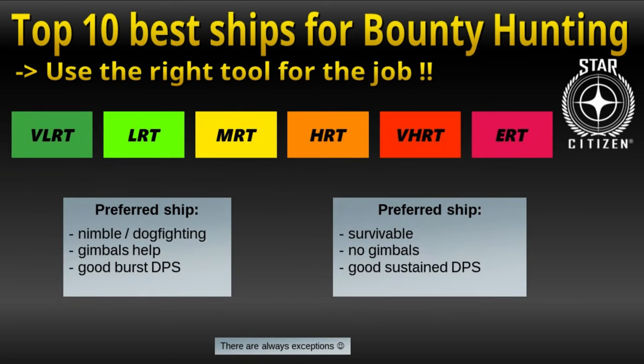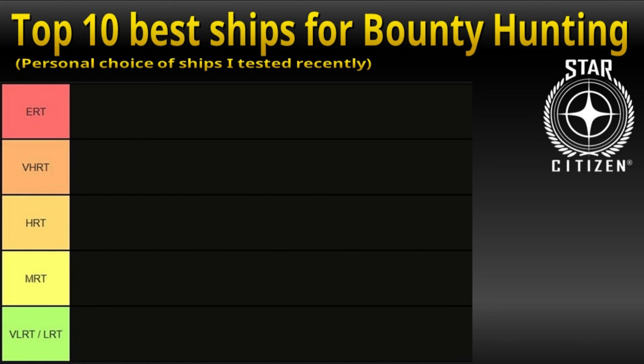For low or medium risk targets, I prefer a ship that is nimble and can dogfight. I like having gimbals and good burst DPS. For high or extreme targets, I like my ship survivable. Gimbals make no difference at all and I need high sustained DPS. This out of the way, this is my new tier list going along the difficulties of bounties and the top 10 ships I use most often.